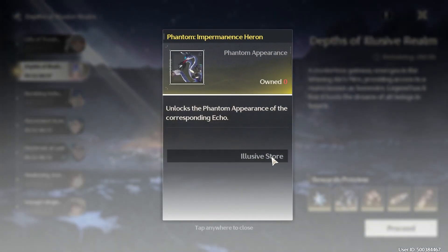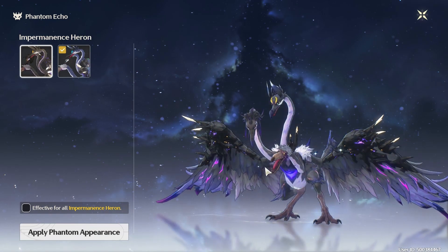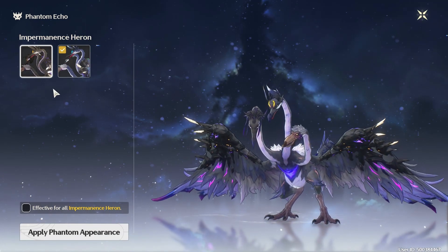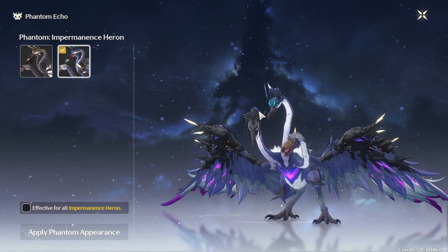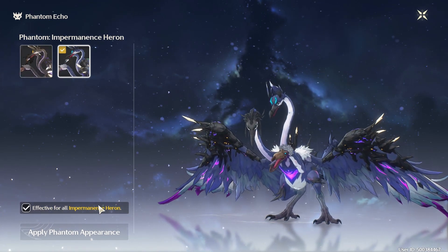This reward right here is not an actual five-star echo — it's a skin. You go to the echo, click this tab, and you can see the normal appearance has yellow eyebrows, while the phantom has blue eyebrows. You can apply that effect to every single Imperial Heron echo you have.